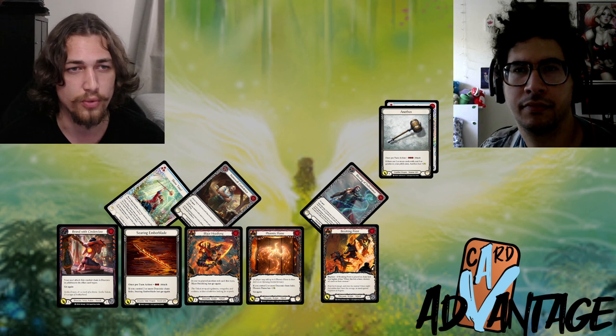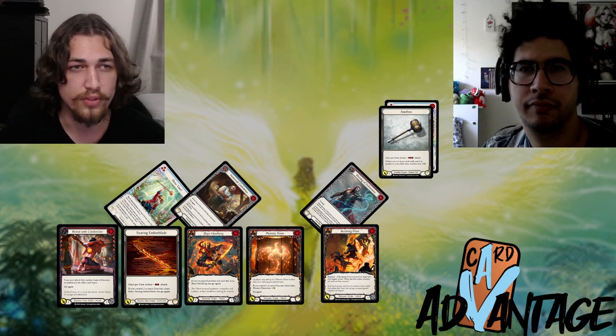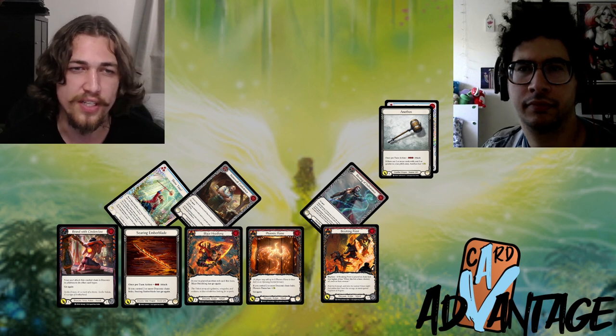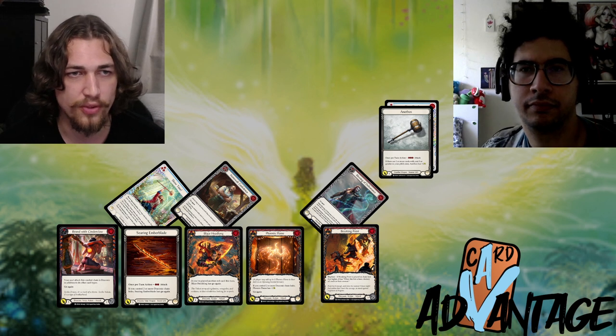The second attack gets blocked. Blaze Headlong chips for one, Phoenix Flame chips for one, and Breaking Point chips for two — so in total the Ninja presented 16 damage off four cards. They pitched a blue to pay for the Ember Blade and the Breaking Point: that's the blue plus three reds.